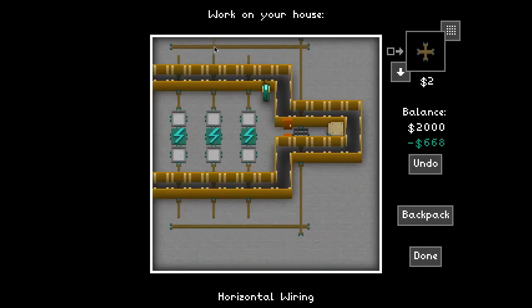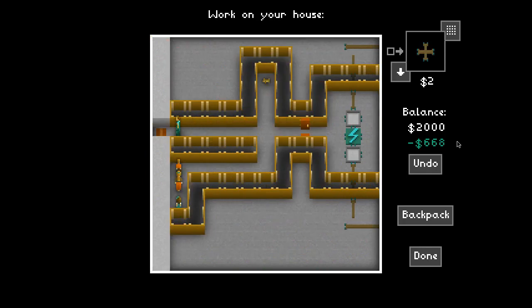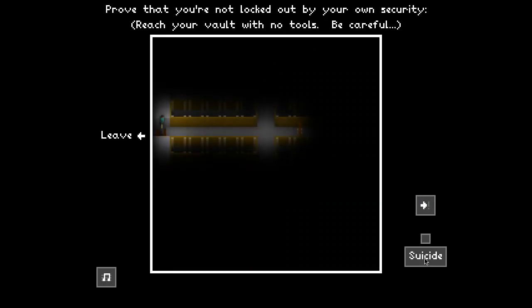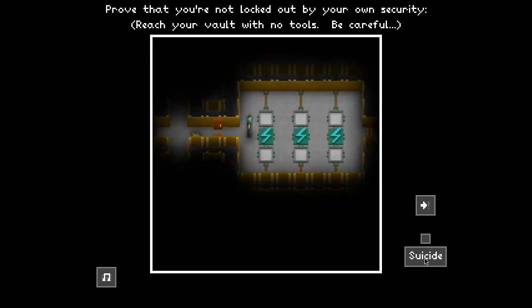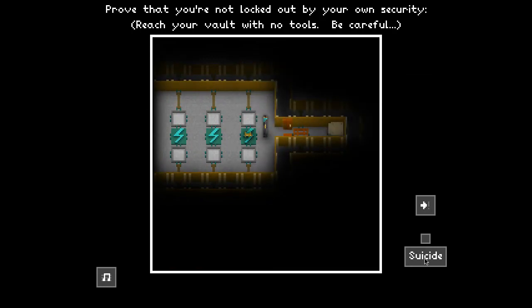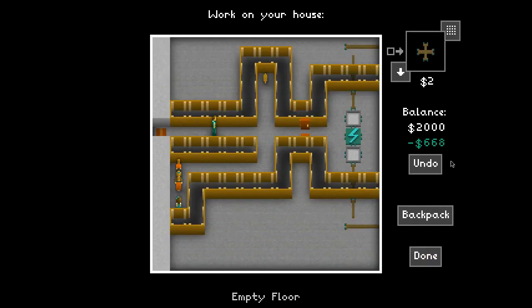I'm going to pick the bottom middle. So the bottom middle - if you hit this switch, it should turn it off. So what you have to do is test it out, which is what I'm going to do. Hit done, and then you test it out. There's the dog following me, and you'll see that now it's electrified. And then if you go to the bottom middle, then it turns it off. So what I'm going to do is reset it by going to the exit, and then I'll just do it again.